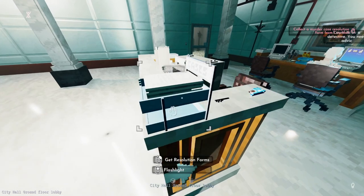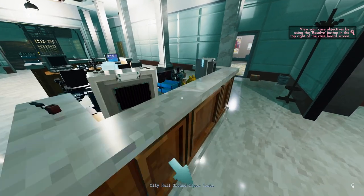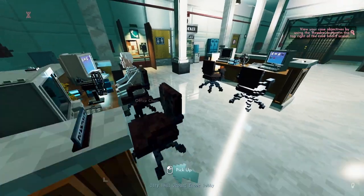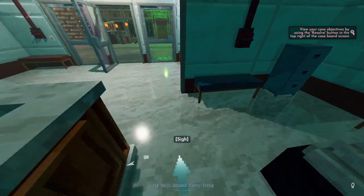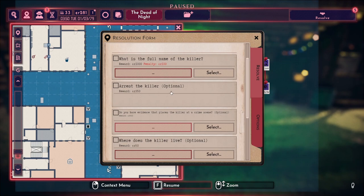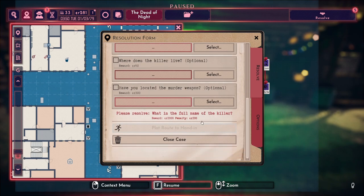We go in, take a form — 'The Dead of Night' collected. We grab a hairpin and some Starch candy. There's another hairpin and a lucky cat — I appreciate that attention to detail. We review our case objectives: What is the full name of the killer? Arrest the killer (optional). Do you have evidence placing the killer at the crime scene (optional)? Where does the killer live? Have you located the murder weapon? Reward: 1,000 credits.